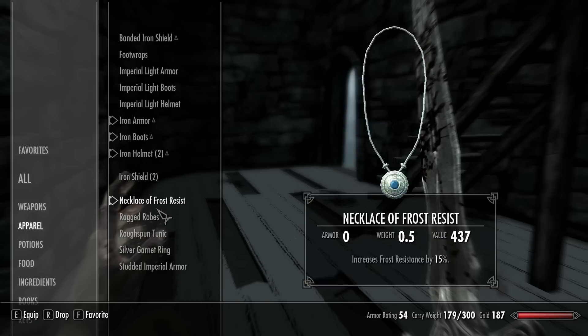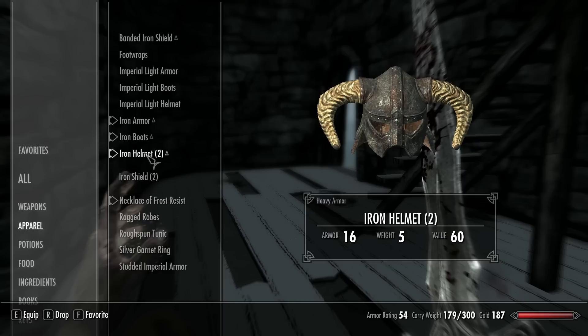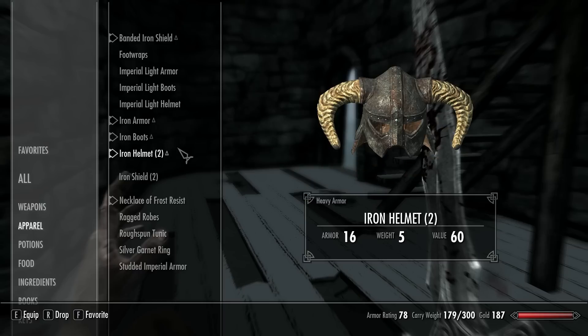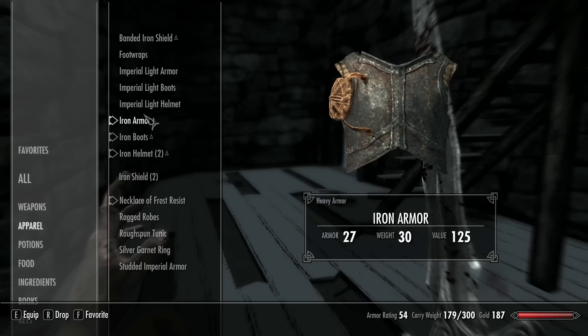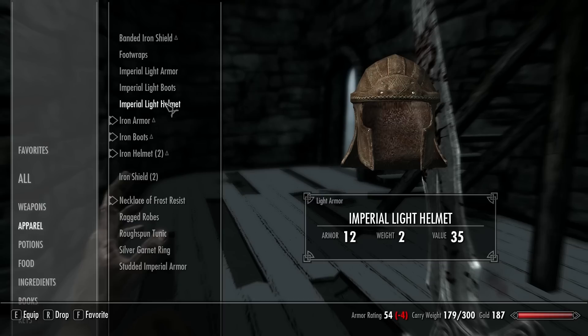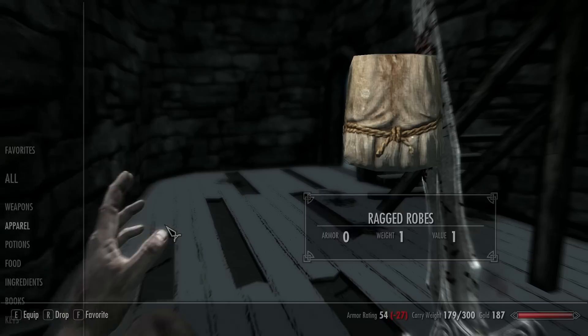Where's my new shield? Here we go. I don't use a shield. Okay, got a new armor, new boots. The helmet is okay. Okay, let's move on.